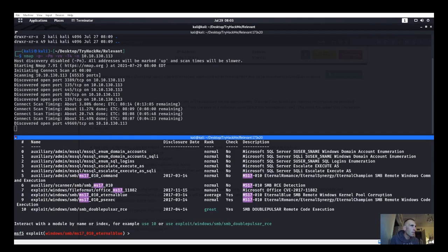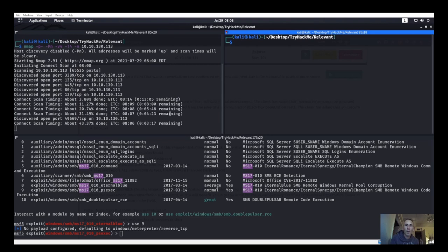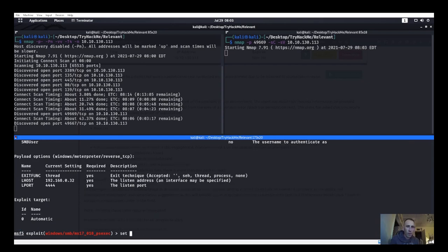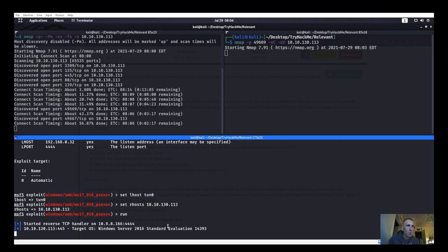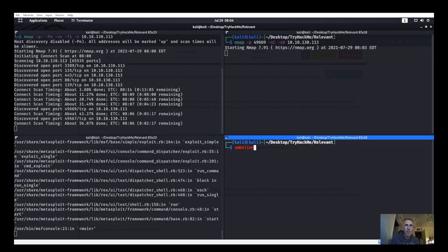Access denied. Let's try the psexec module instead. We'll search for ms17 again and use the psexec attack. We also noticed another port — 49669. Before running, let's look at that. We'll use module 9 (psexec), show options, set LHOST to tun0, set RHOSTS to the target IP, and run that.